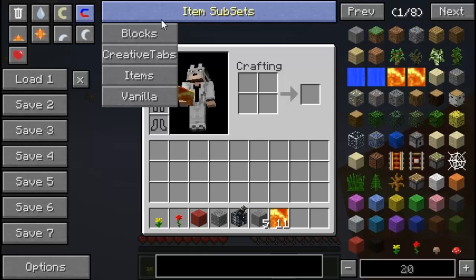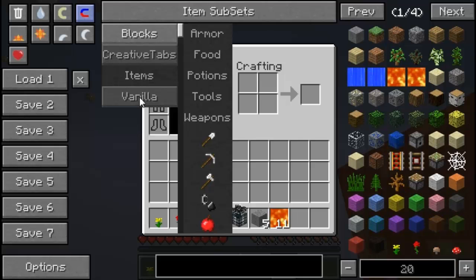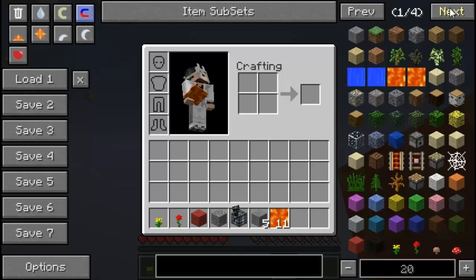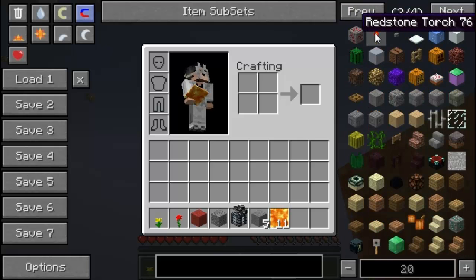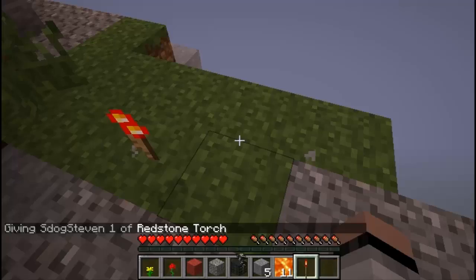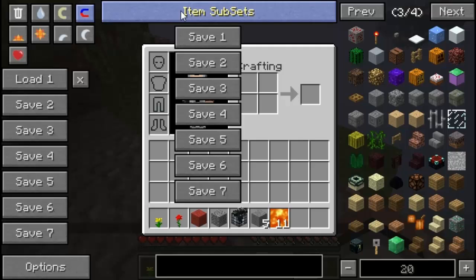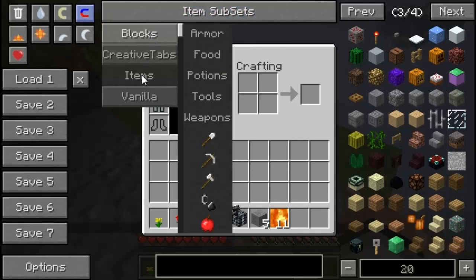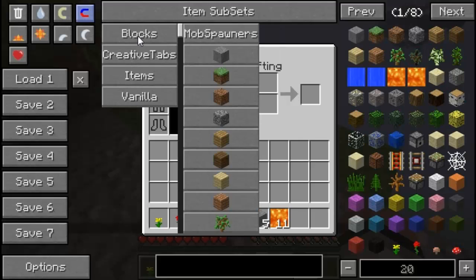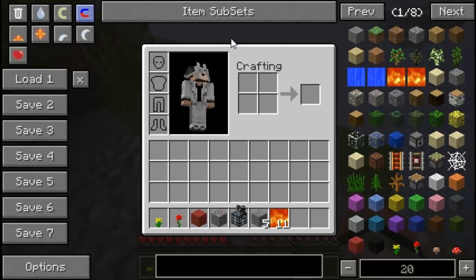Over here we have the item subsets, which filters out everything. If you don't want to search all items, right-click to filter — now it's going to look only for blocks. The whole system refreshes showing only blocks. A redstone torch is a block — I should have known that from coding in Minecraft MCP, where you have to call it 'block dot redstone torch.' If you have a mod installed, it will also filter out that mod's items and blocks.